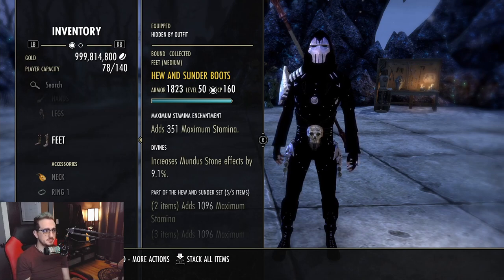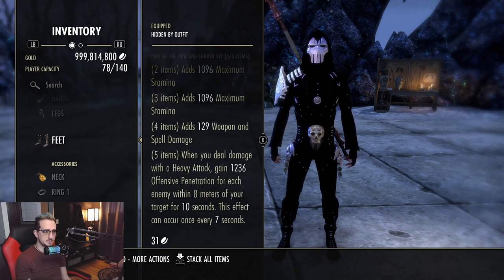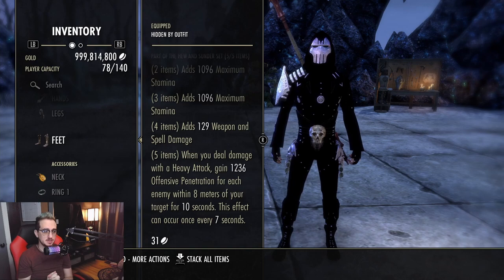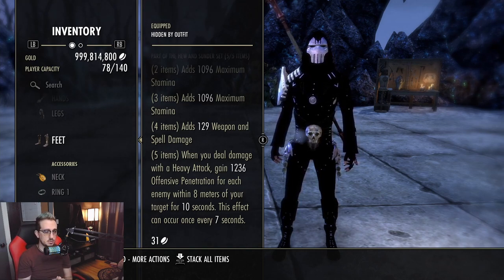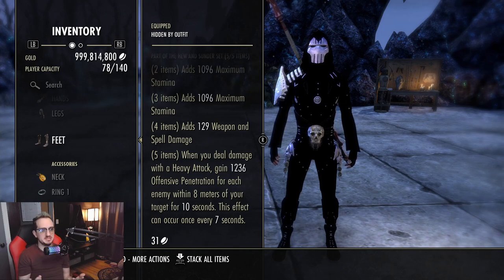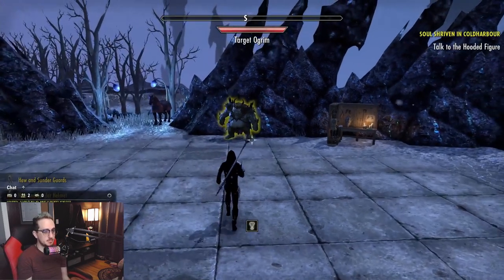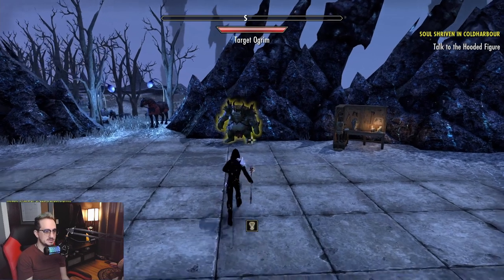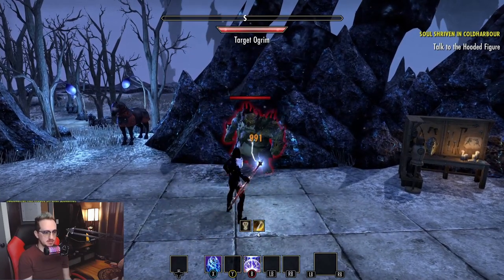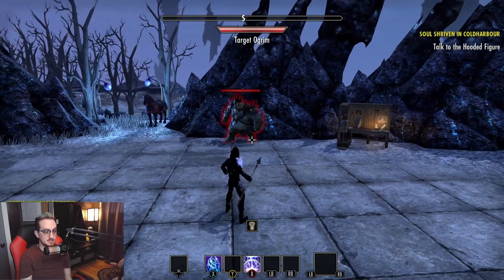The next Cyrodiil PvP set is You and Sunder — a medium armor set. You get maximum stamina, weapon/spell damage. The five-piece: when you deal damage with a heavy attack, gain 1,236 offensive penetration for each enemy within eight meters of your target for eight seconds. This effect can occur once every seven seconds. So if there are 10 people around you, you could get around 10,000 penetration. I wonder if pets count — like Engine Guardian, Blast Bones, any sort of pets. There's the buff on your character with the little puncturing dagger icon.